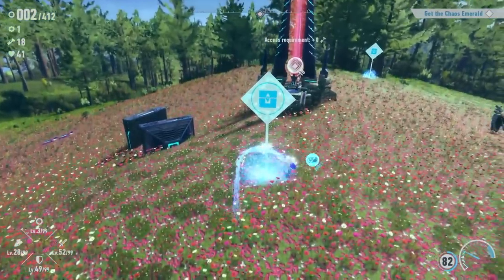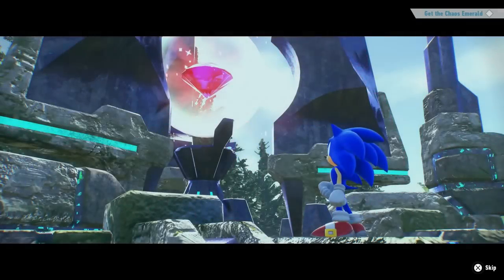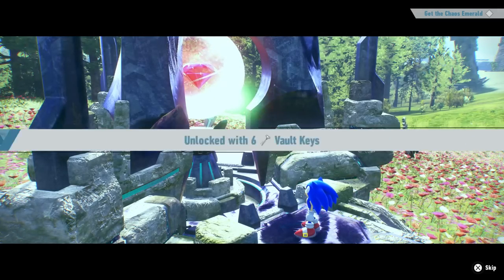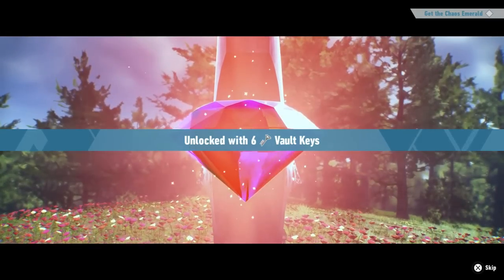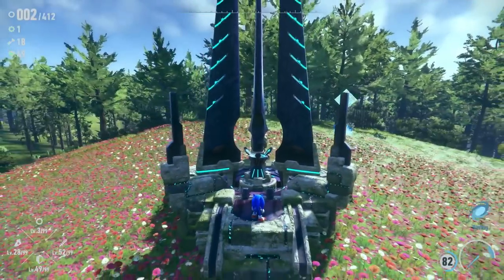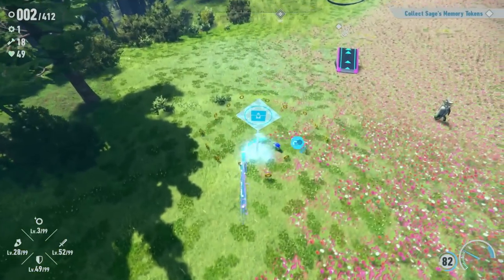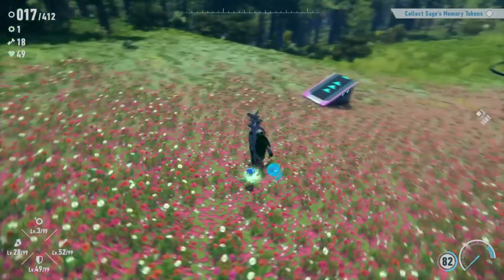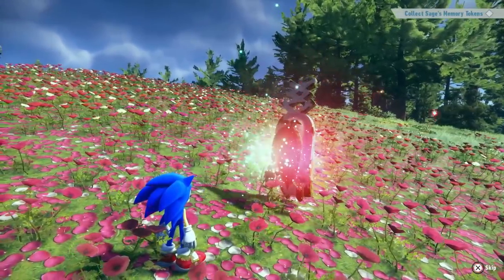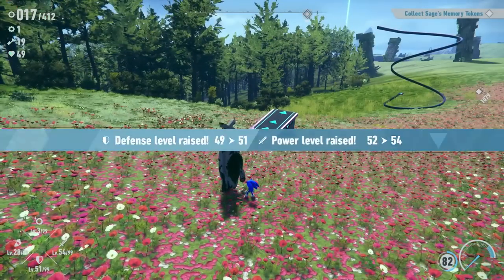Let's get another Chaos Emerald right here. I'll grab this stuff first — extra hearts. Lots of hard work today getting these keys to unlock these emeralds, but it's well worth it. This one just needed six keys, so we've had it for a while. Ta-da! The red Chaos Emerald! Now we're off back over that way to get the green one. While we're here, we get another key, and we can talk to them — they exchange for the seeds and stuff. 51 and 54 — so we didn't get a ton since we last talked to them, but it's still good progress.